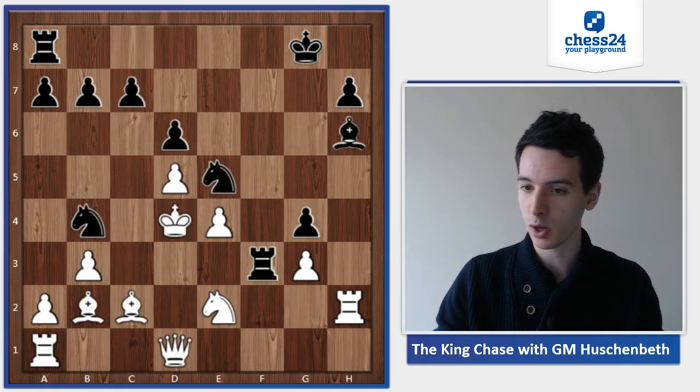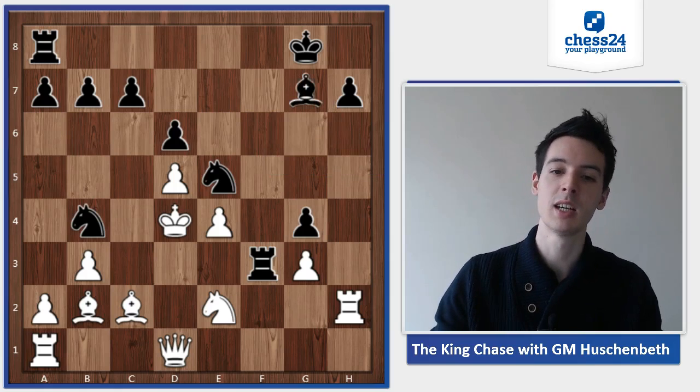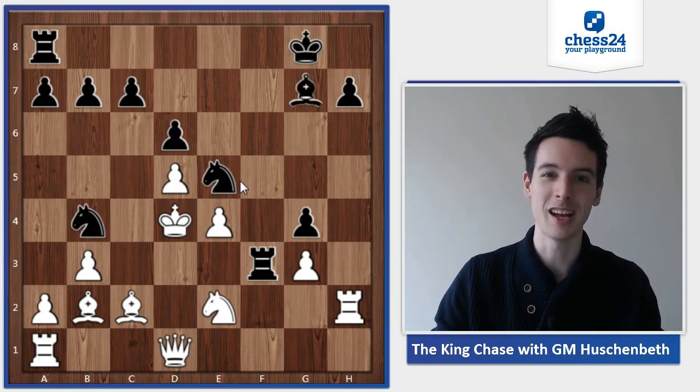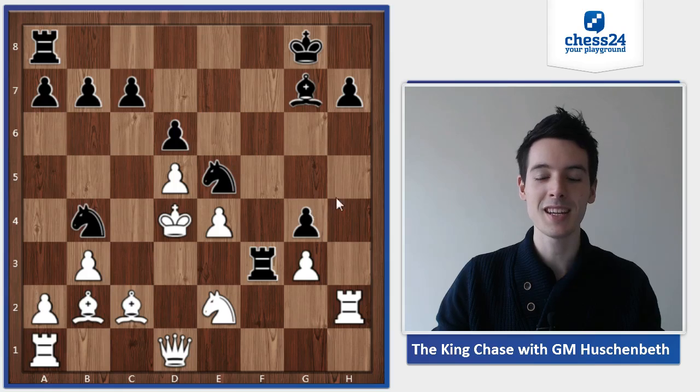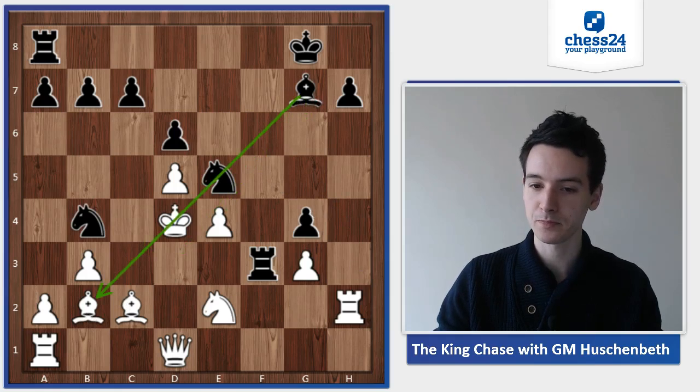There was one possibility, but bishop g7 is of course also very tempting, because obviously white is not having any option to get out of this discovered check.